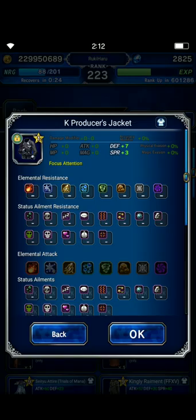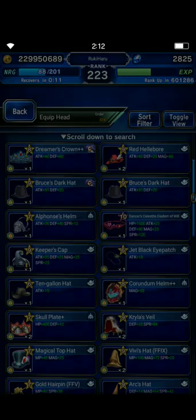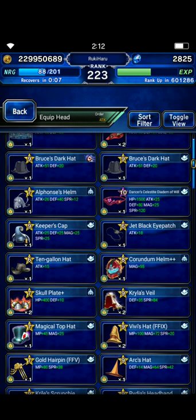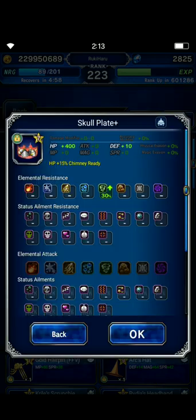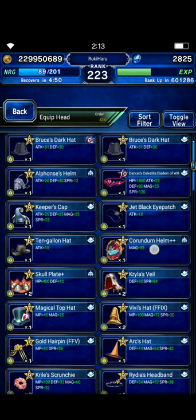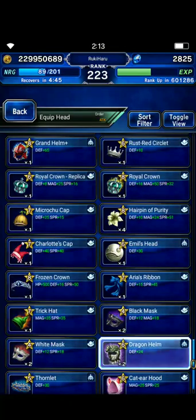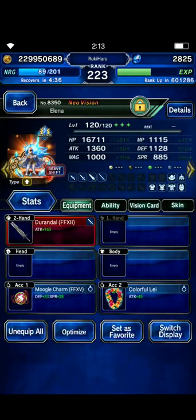For the provoke build — if you have the crystal K producer jacket, or for the headgear slot, purse/sculptate from an old event gives 20% provoke. I'll post in the description the full build and tutorial on how to build 100% provoke and evasion for Elena and how to use her wisely.